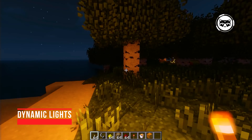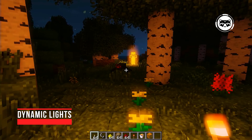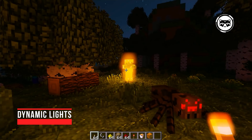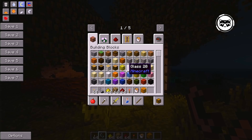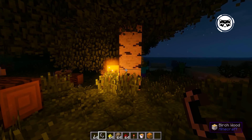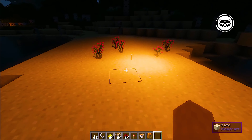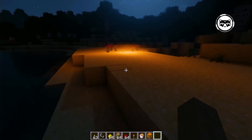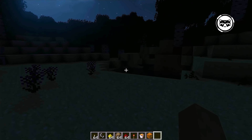Dynamic Lights. Unfortunately, lighting in Minecraft is far from ideal, and darkness can overtake you at the most inopportune moment. Dynamic Lights adds a dynamic lighting system to the game, so objects that emit light will emit it even if they are in the character's hand, on the ground, or on another player. This will make the process of exploring dungeons easier, since you no longer have to constantly place torches throughout the territory.